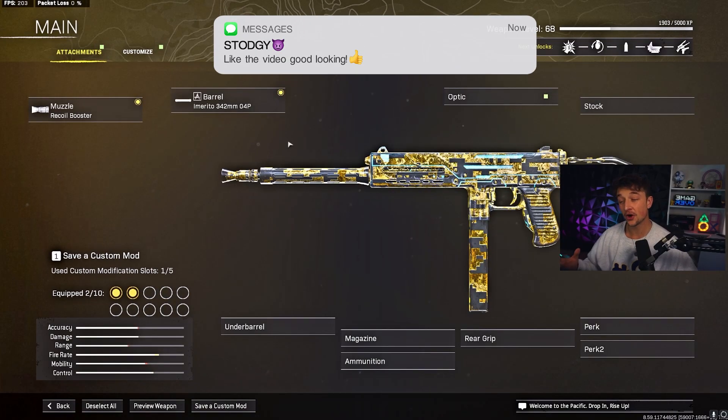Remember, use what this gun is good for: the hip fire paired with the sprint-to-fire speed, paired with its insane movement, and you're going to be getting some good hot mics. If you want to be featured in the next one, go down to the comment section, type in 'noted gang,' and I'll get you in the next one. Now let's get into the build.